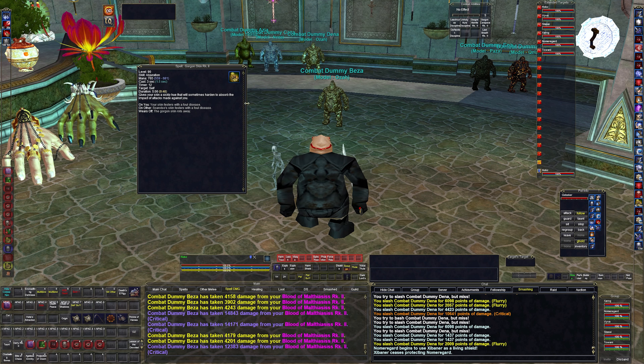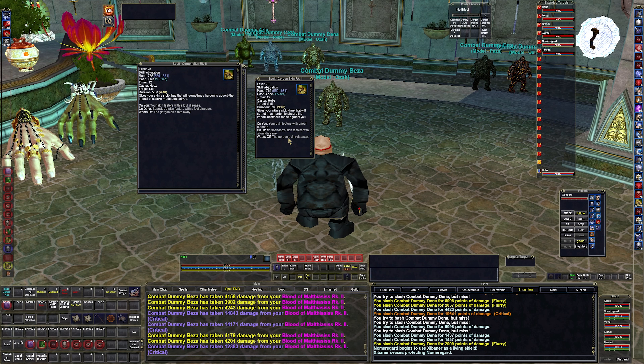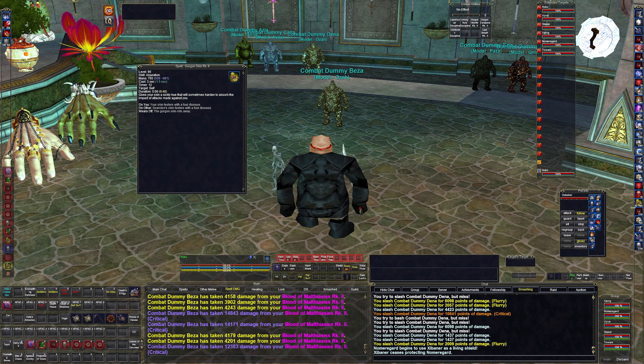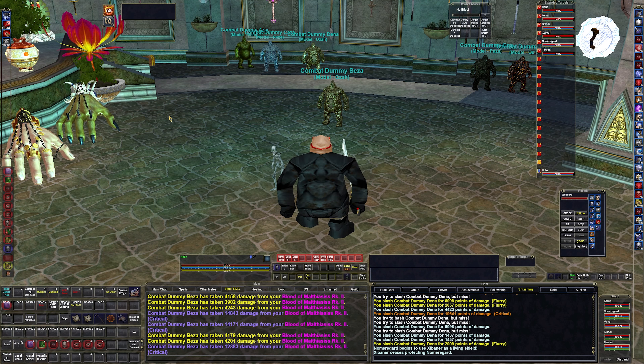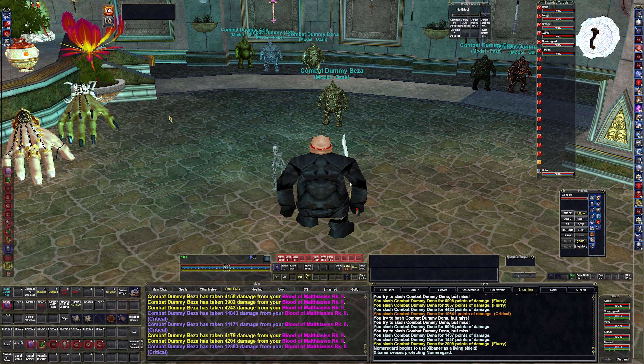Then Gorgon Skin — this gives us charges and lowers our damage per hit, taking a little off the top. You get 42 charges. I try to cast it as much as I can, but it just depends on if I remember. I haven't noticed a huge difference personally, but I'd assume on a difficult encounter it would be beneficial.